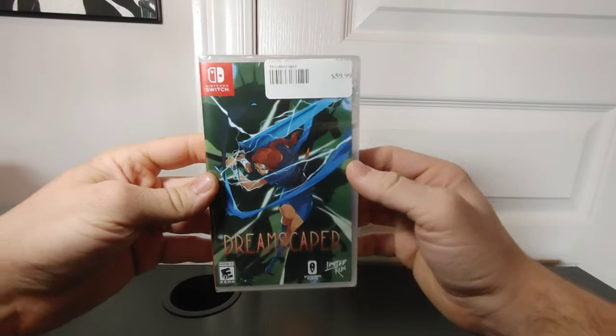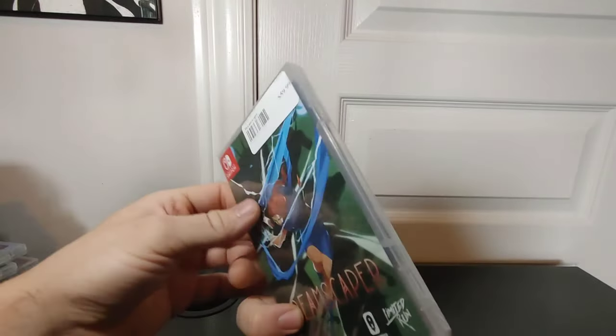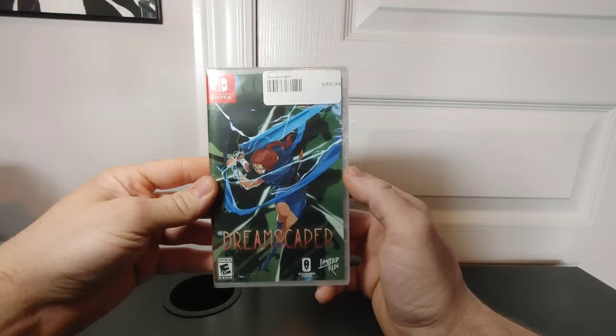Dreamscaper for the Nintendo Switch — I grabbed this one recently for $60. This one is number 130. It's kind of like Dust and the Elysian Tail — sort of top-down, 2D/3D. Very cool, unique video game.